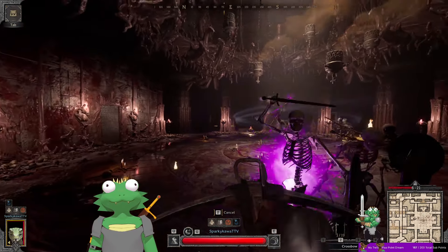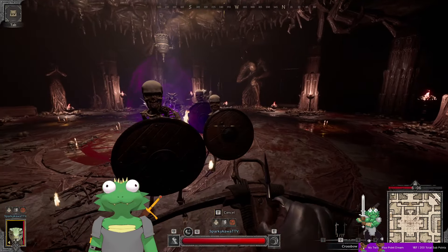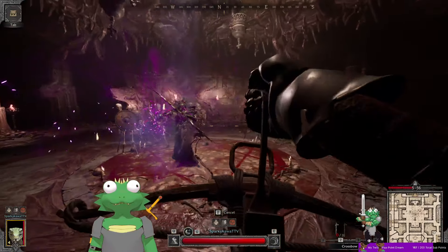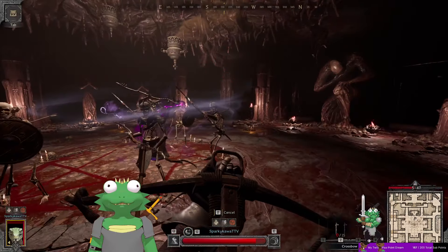A way you can kill Lich faster is to position him where his archers are shooting him in the back. You can kill Lich faster and save on ammo. If you're in a team you obviously want to kill the ads, but solo you just can't kill them fast enough. Your best bet is to use your ranged weapon to keep dealing damage. Skeleton archers will help you if you get them in the right position.